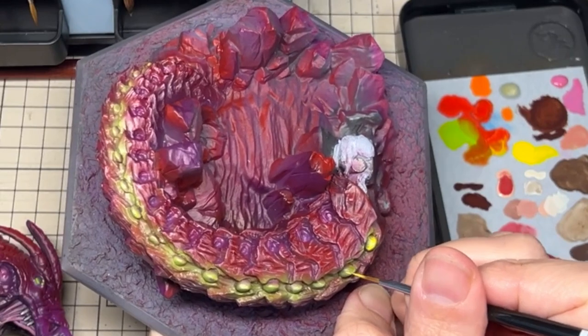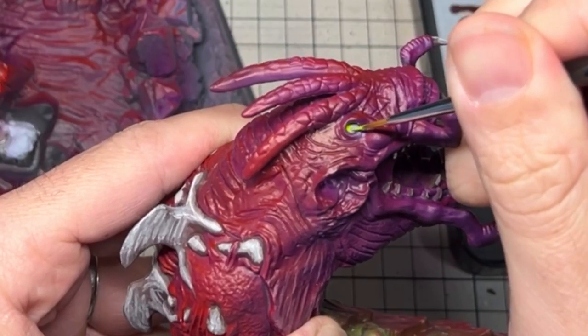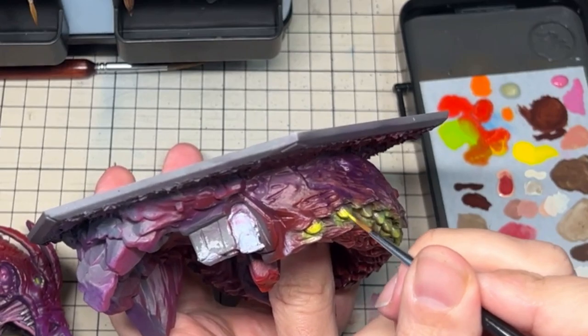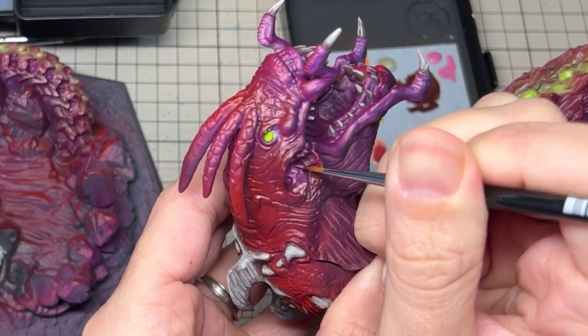With the bone work complete, I came to the green areas of the body. Using a light yellow green, I painted in the eyes and added further highlights to each of the orbs running down the body. For the magenta depressions, I added a pink to highlight them more and give greater contrast in light compared with the rest of the body.